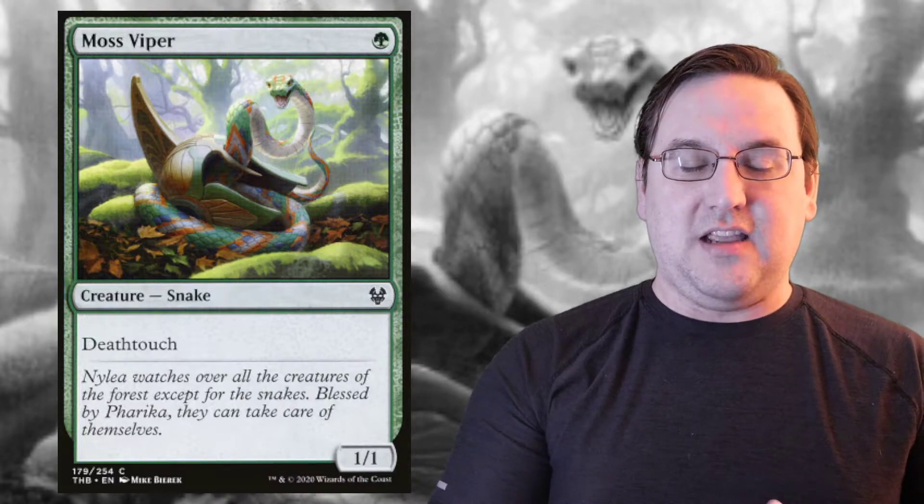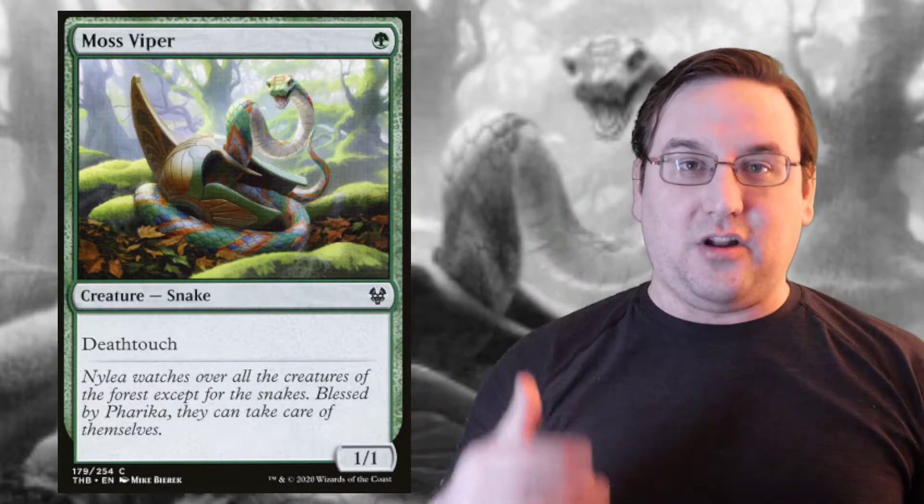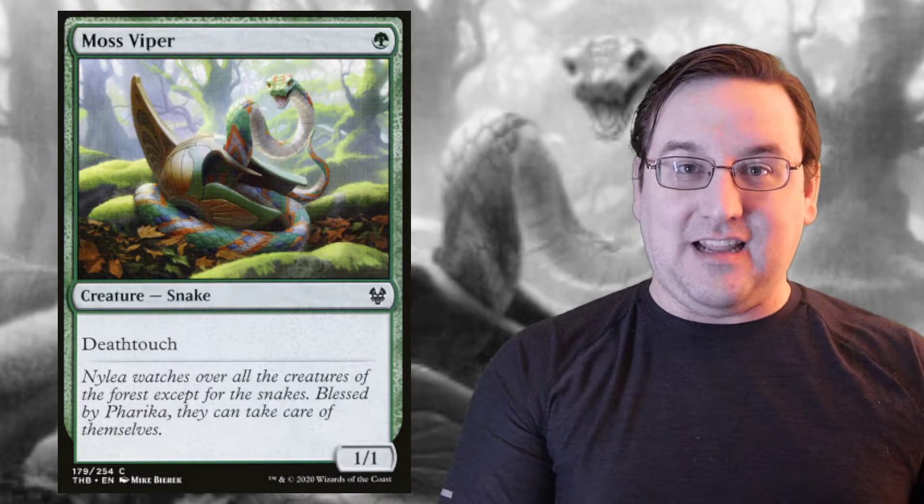If the 10/10 has First Strike or Double Strike, then they'll trade. If the 10/10 has Indestructible — more to come on that in a future video — destroy effects such as Death Touch would no longer impact it. Also, any effects that prevent damage do prevent the Death Touch trigger from occurring because no damage is dealt. So protection from certain colors, like protection from green, means Moss Viper can't deal Death Touch damage to that creature, and the Death Touch would never occur.